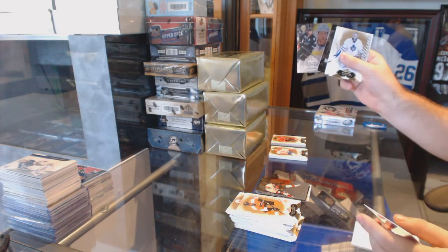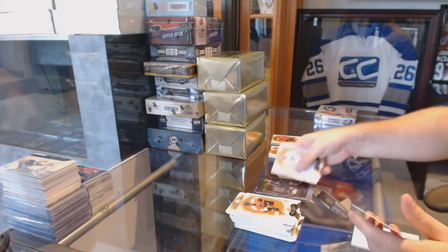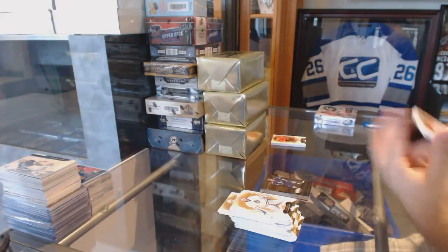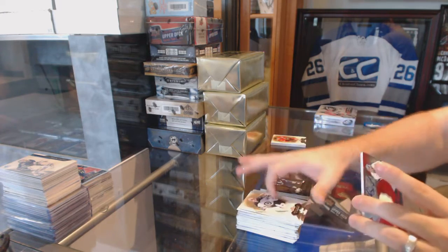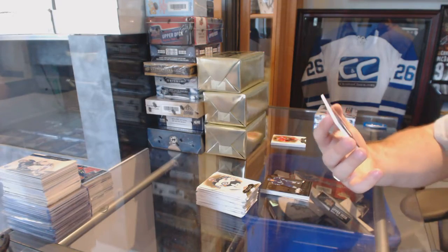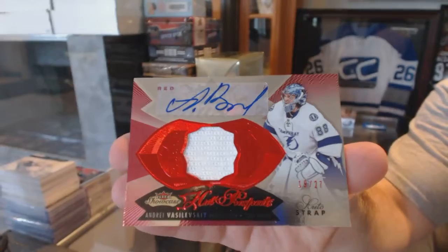Blue Ice for the San Jose Sharks — 99 Joe Thornton and Phil Kessel. Metal Universe for the Maple Leafs. For the Tampa Bay Lightning, number 27 red glow strap auto.